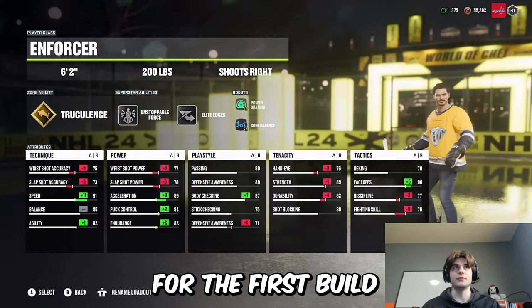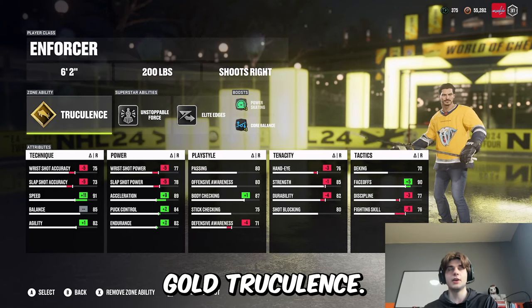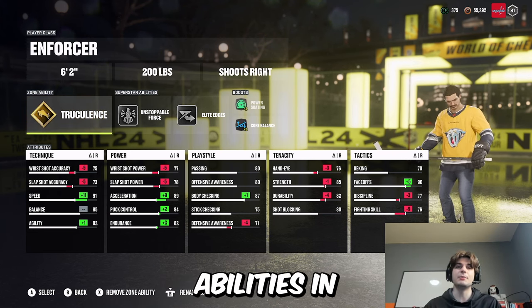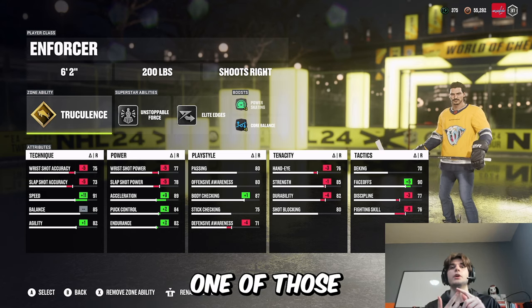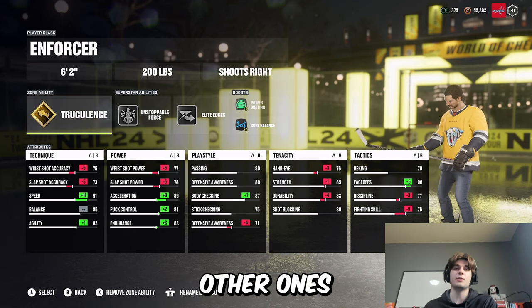Straight into the first build — you know it's meta, I had to go with Truculence. An enforcer at 6'2", 200 pounds, gold Truculence. In my opinion, the best abilities in the game are Truculence, Elite Edges, Shut Down, and Unstoppable Force. If you want a meta build, one of those should be gold and you should have at least one of the others at gray.